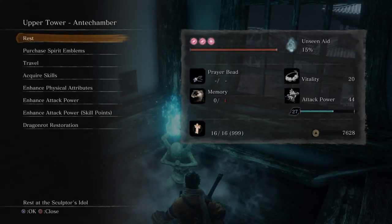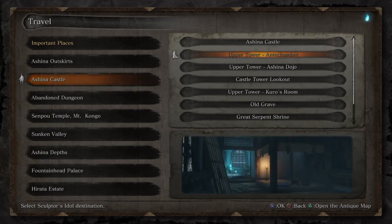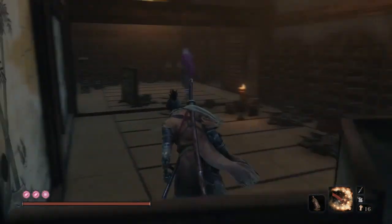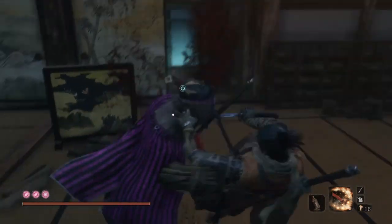Hey guys, Schneids here with what I think is the best way to get XP for the skills trophy. So you're going to want to head to the antechamber after you kill the dragon. There is a purple shinobi behind this paper door and it gives 3000 experience every time you kill it.